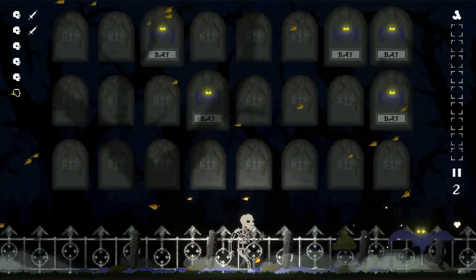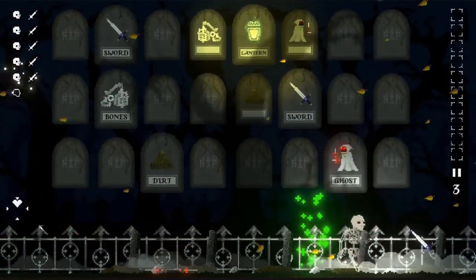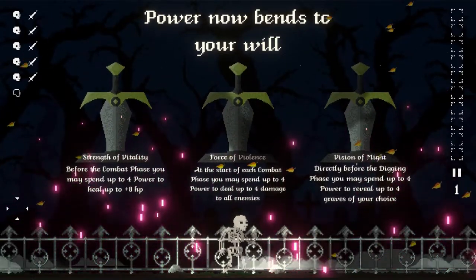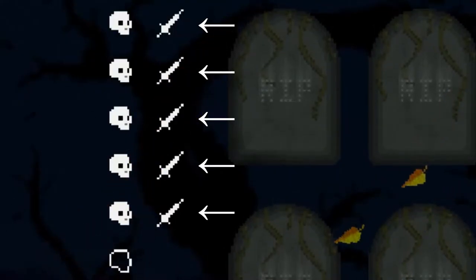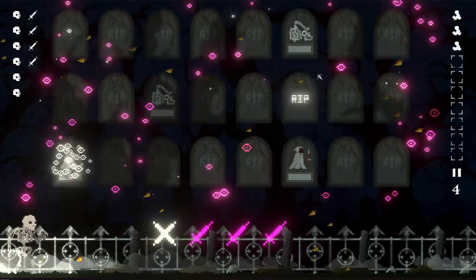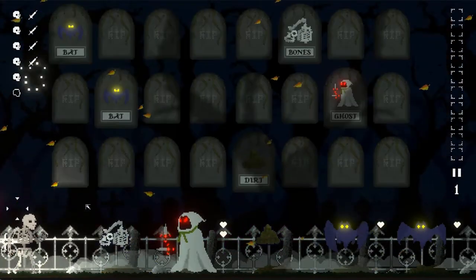I used this technique to fix another problem that rose up. Adding swords to your graveyard is good early, but finding them once you reach 5 power is useless. So I added the Cemetery of Power. The first time you reach 5 power in a run, you'll be presented with the same three upgrades. These upgrades add a huge amount of player choice — not only do you know when they're coming, but you also know what they'll be, and they can be used in every graveyard. Not only are these upgrades fun to use, but they cost power, so players have to be cautious when using them. This is a recipe for critical thinking, a gamer's best friend.